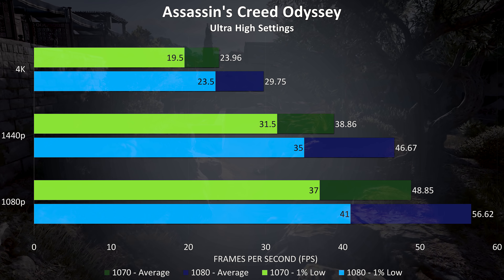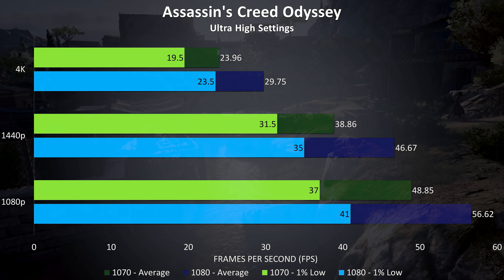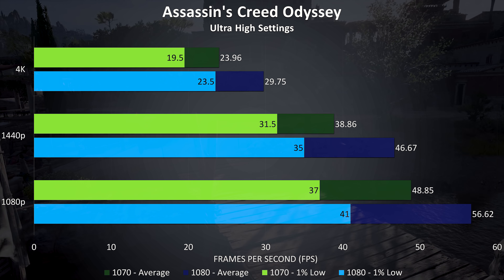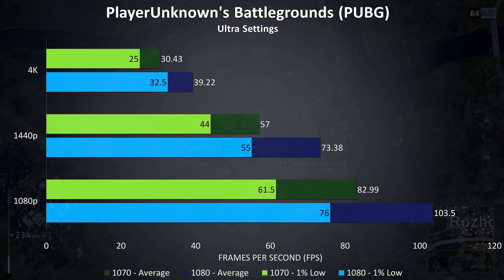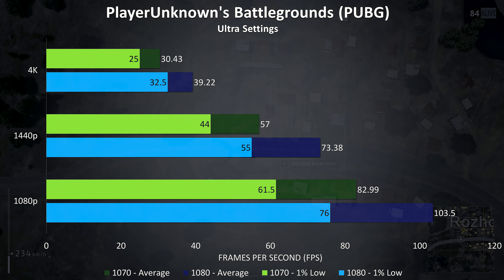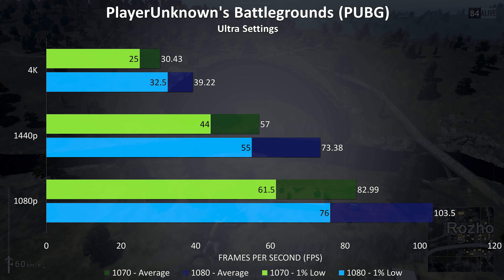Assassin's Creed Odyssey was tested with the built-in benchmark, and this game saw lower improvements with the GTX 1080 compared to most other games tested. The frame rates at ultra high settings aren't that great as this doesn't seem to be a very well optimized game, although I don't think it needs a high frame rate to play. At 1080p there was a 16% improvement with the GTX 1080 over the 1070 in average frame rate, a 20% improvement at 1440p, and a 24% improvement at 4K.